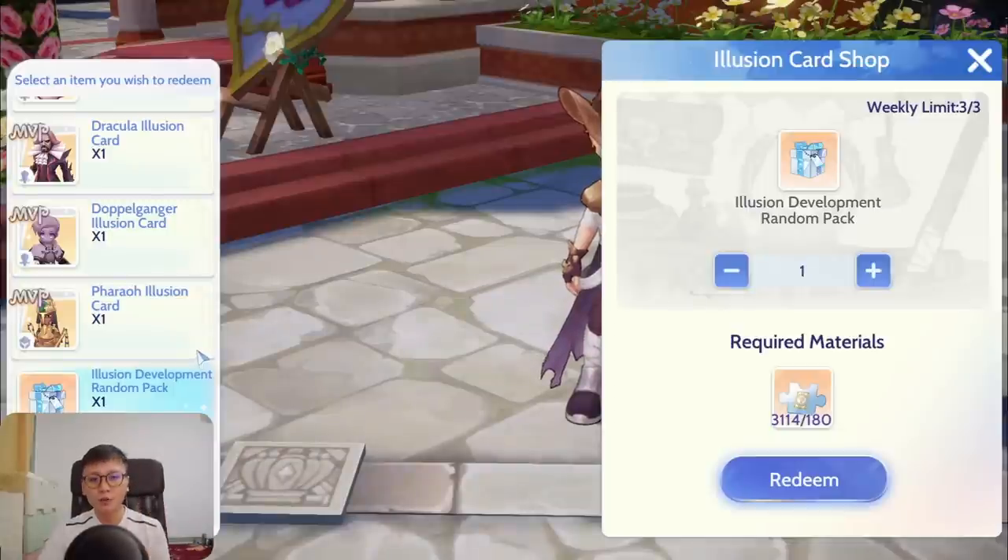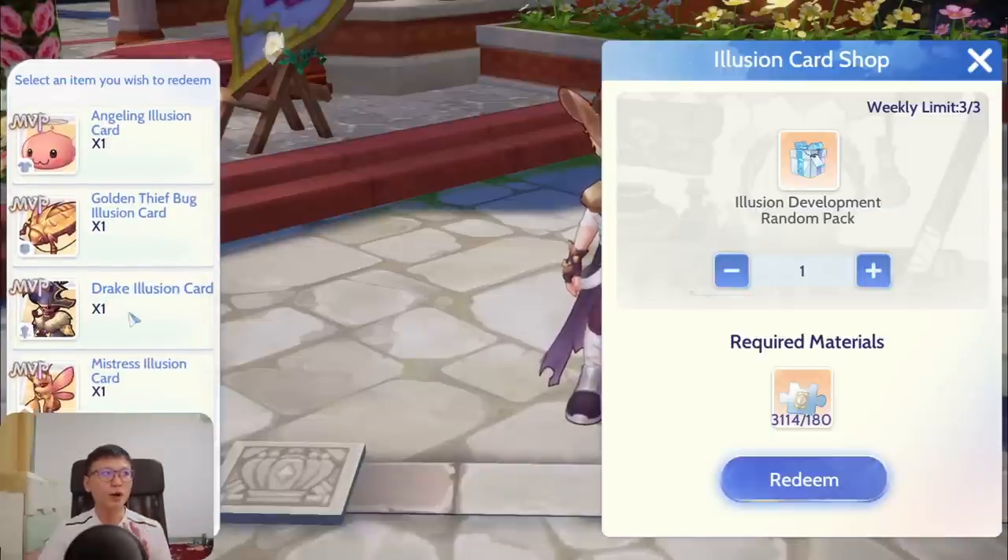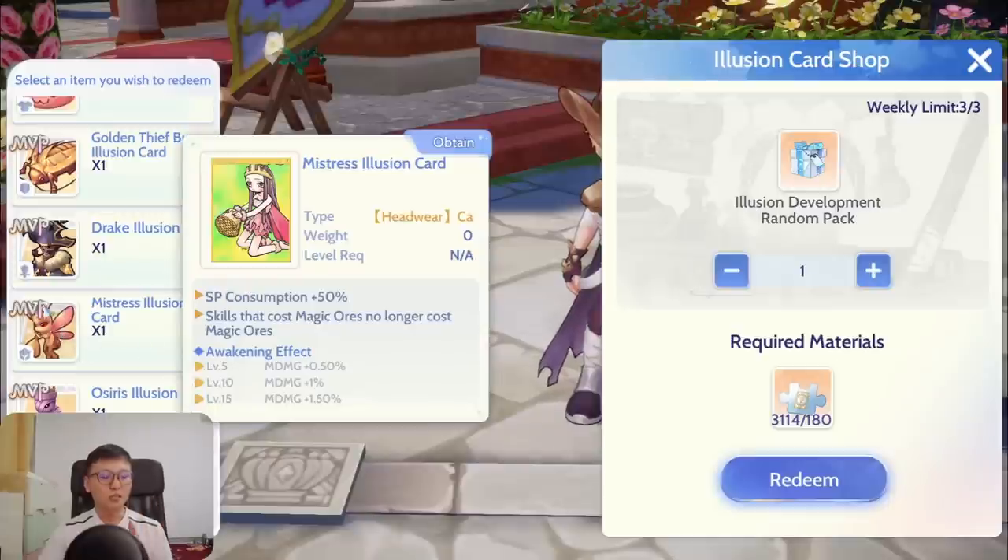With the basics out of the way, the first question we have to ask ourselves when evaluating whether these cards are worth your time or worth your fragments is: which cards are actually good and what are you going to target for? I've shortlisted a few cards that I think are very decent targets for exchange. The first one is the Mistress Illusion card.